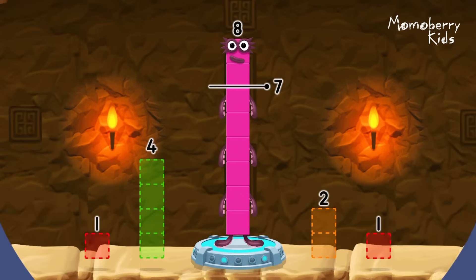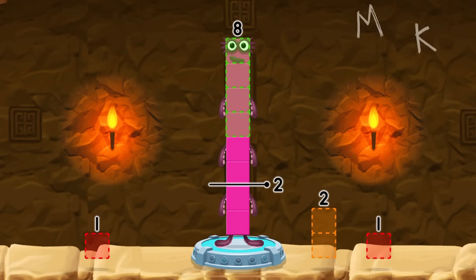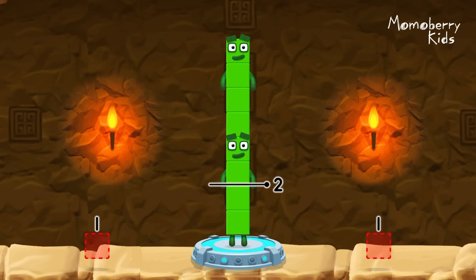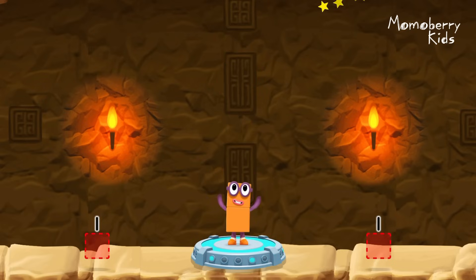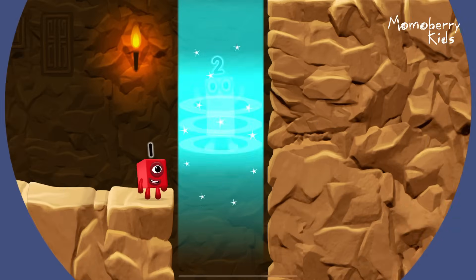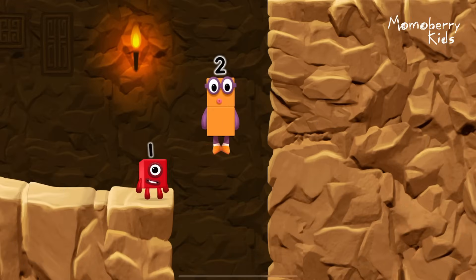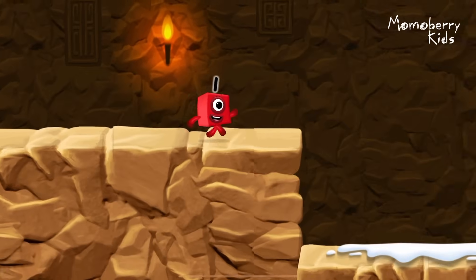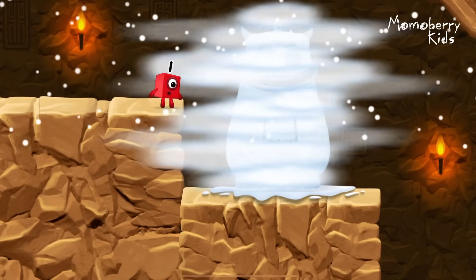Take number blocks away from 8 to leave 2. 2! Good job!